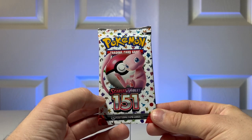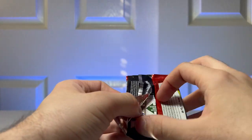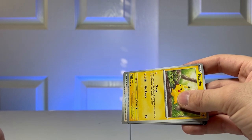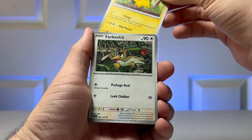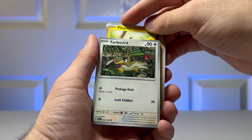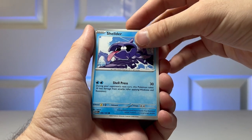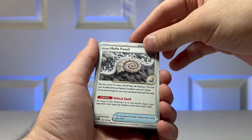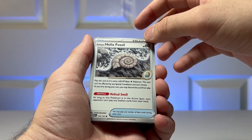We're on the last pack of the 151. Let's go ahead and open it up and slide it out. The first Pokemon we got is Pikachu. Farfetch'd — I really like Farfetch'd, I feel like he's kind of underappreciated. Farfetch'd is a great Pokemon. Shellder. Antique Helix Fossil, so it's from fossil Pokemon, evolves into Omanyte. That's interesting — I've never seen a card like this before.